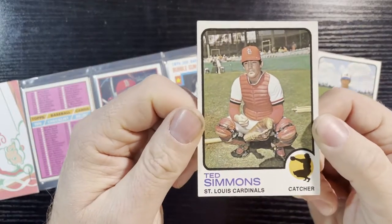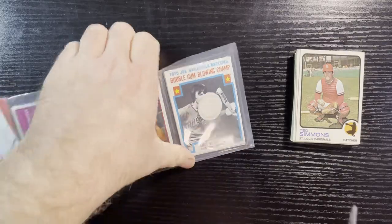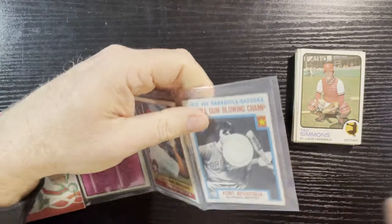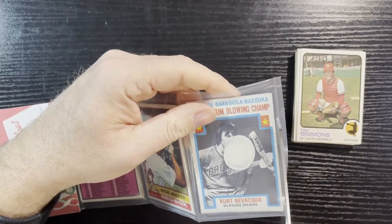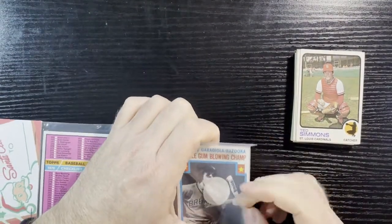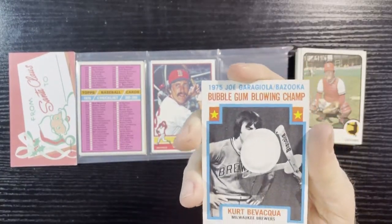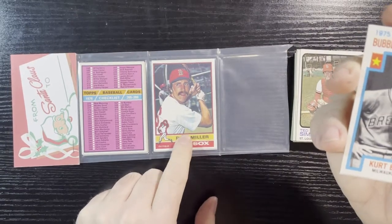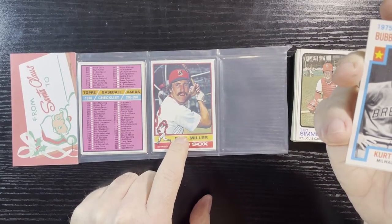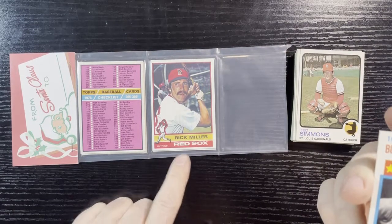For a bottom card, we get Ted Simmons — we will take that all day long. They usually don't give you decent cards except at the top, but we'll take a Ted Simmons. I think that's a second-year card too. Last pack is the '76s. I got the '76 for my cousin Rick — had to get it. His '76 cards are hard to find in a PSA 9 or 10; I don't even think there is a 10 available — it's that hard to get.